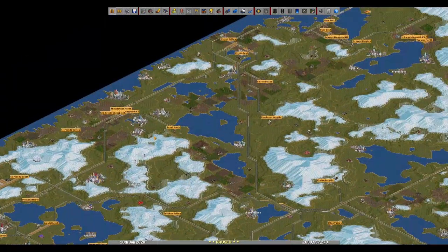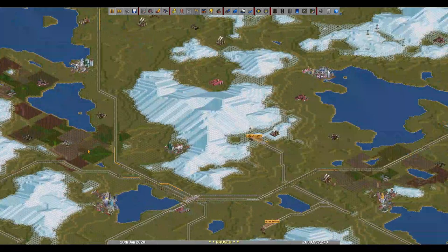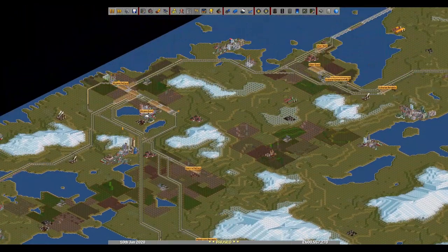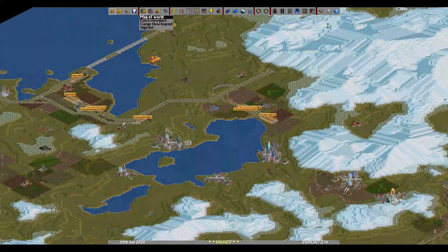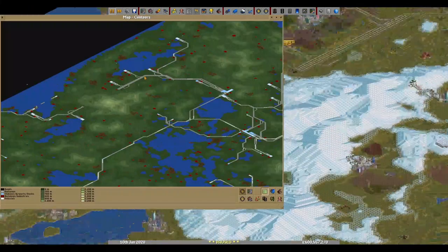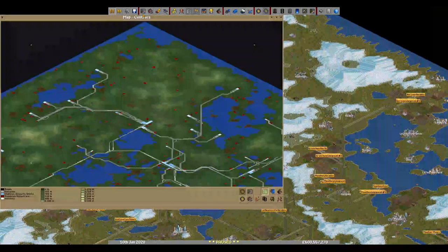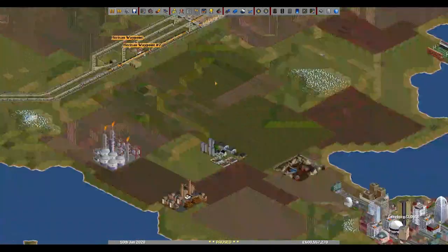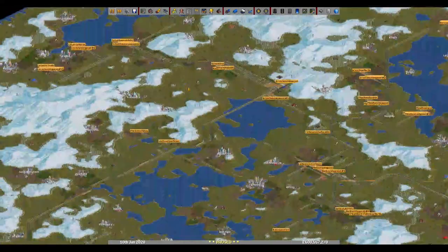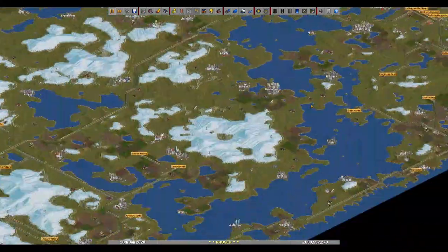Oil comes here. Anyway, let's look around for anything else. That's just the farms up north here, and more farms — and they loop back around into that. Nice.